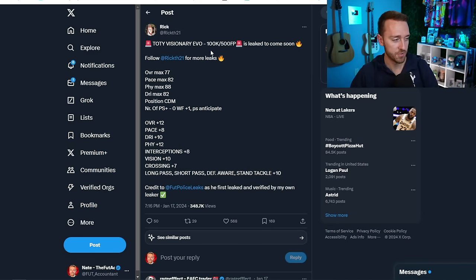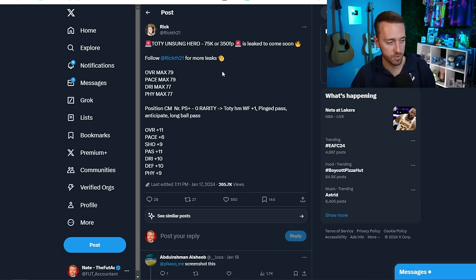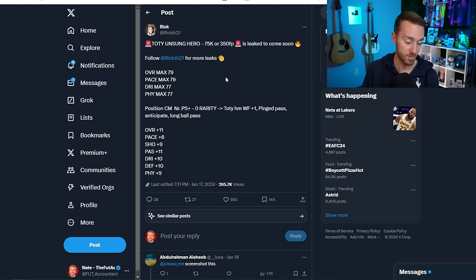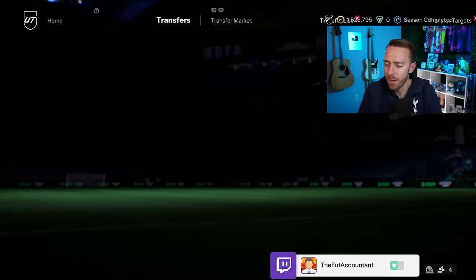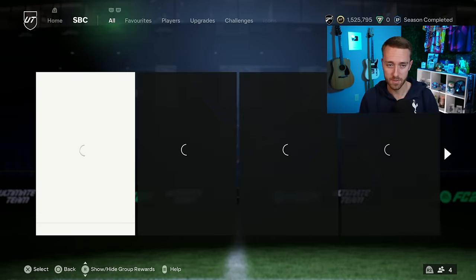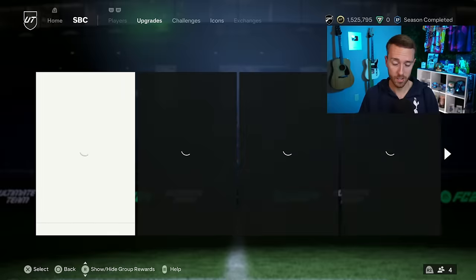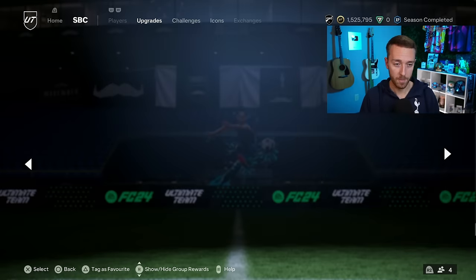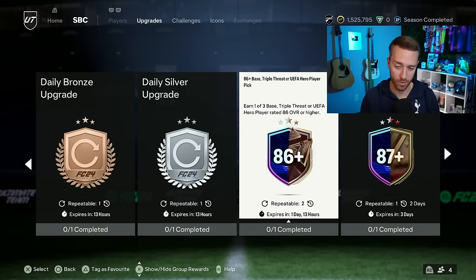I wouldn't be surprised if there's another upgrade pack SBC released today, and they could even drop an Icon Pack. Watch the leaks — there might be stuff happening before content. Also note that the Daily Bronze and Silver are going away, which is something to keep in mind as they're very handy. For Team of the Year cards today, if you want to try one out, I'd probably wait to buy until closer to content time.